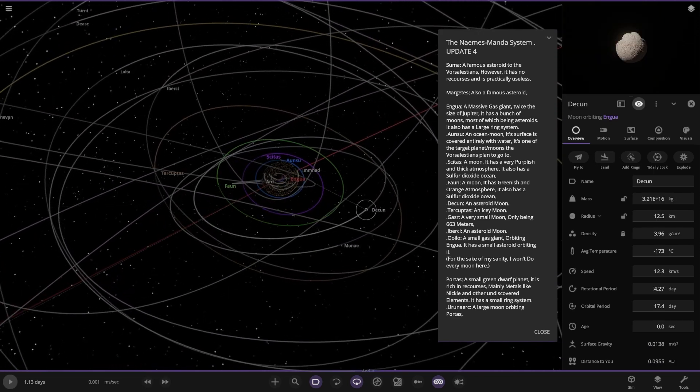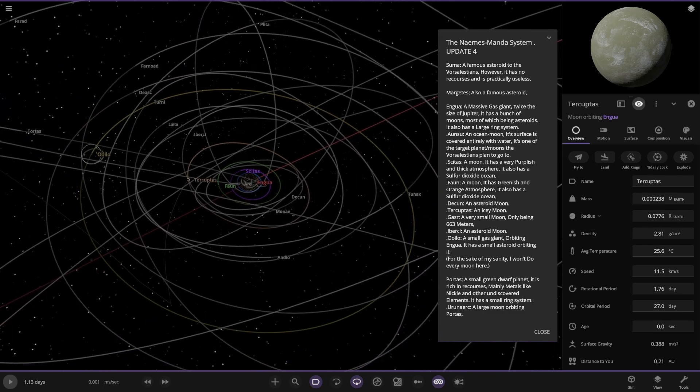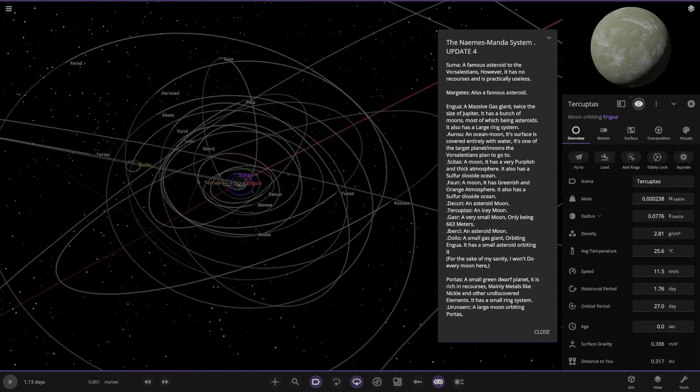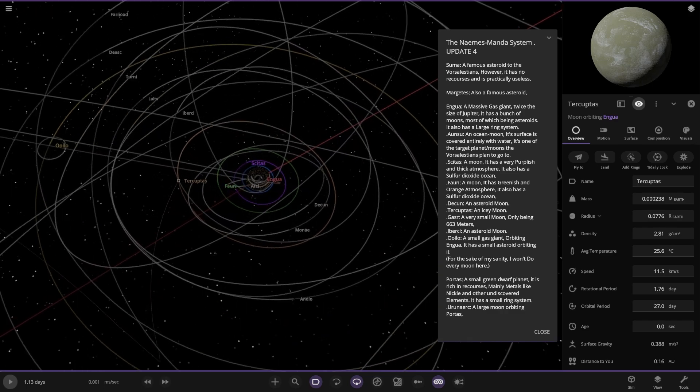There are a few more — a decon asteroid, an icy moon, and very small objects. Oh man, there really are loads. One is only 660 meters across — there's a lot of them in here.